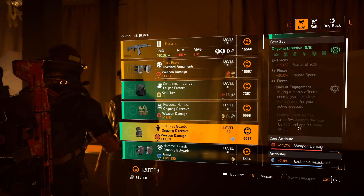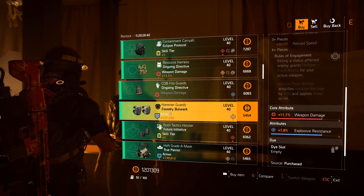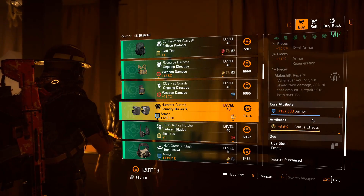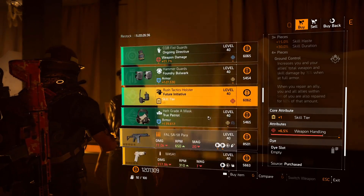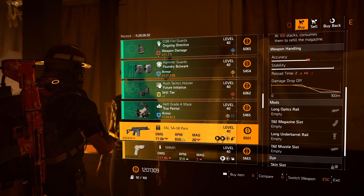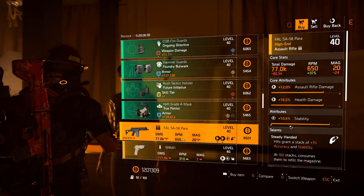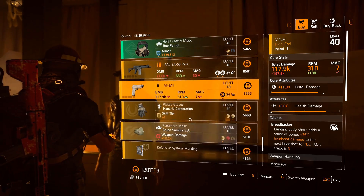You can do big damage with Parabellum Rounds — it's a great gear set, make sure to purchase it if you need it. Then we've got the gloves with 7.8% explosive resistance, Foundry Bulwark knee pads with 127k armor and 8.6% status effects, Future Initiative holster with 6.5% weapon handling, and True Patriot mask with 7.6% repair skill.